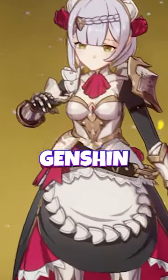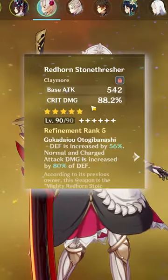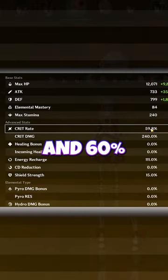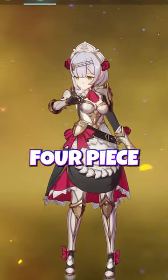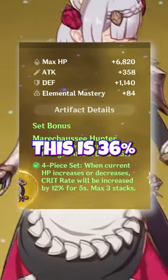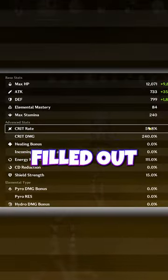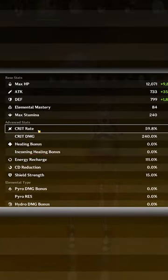This is the best Noelle build I've seen in Genshin Impact. We have an R5 Redhorn Stone Thresher, 240 crit damage and 60% crit rate, and it's on four-piece Hunter. This is 36% more crit rate — definitely a Farina build. That's gonna put this build at almost 100% crit chance.